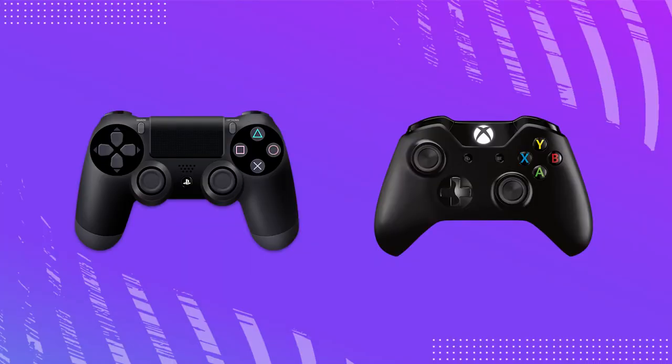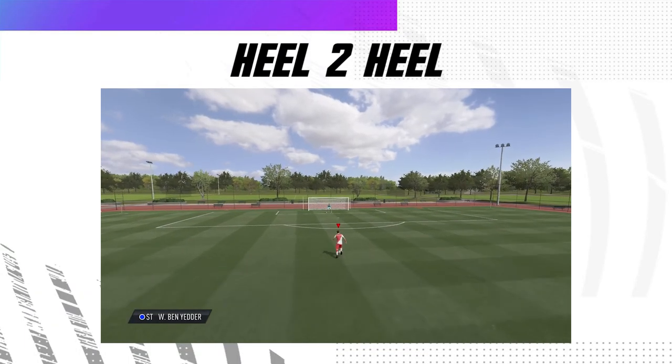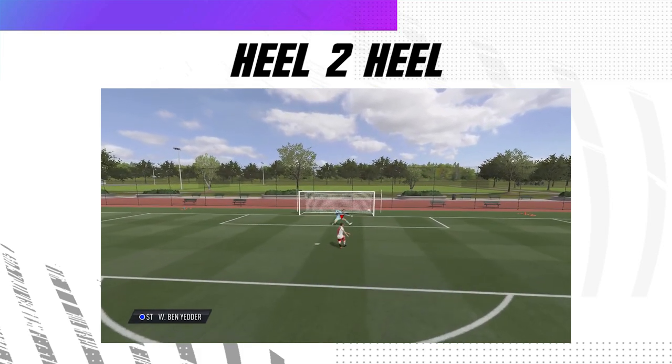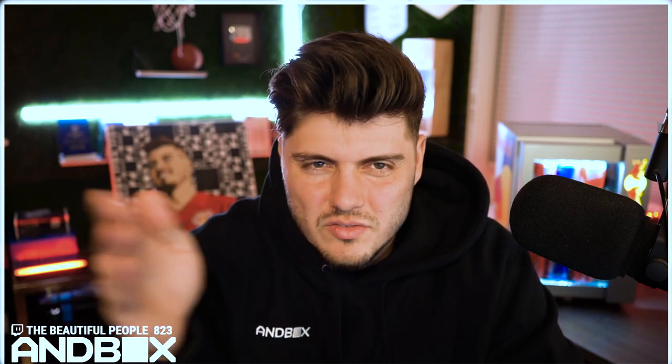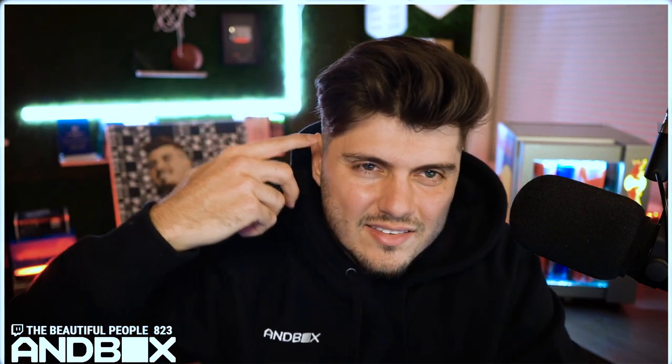Welcome to the YouTube channel. Today we're executing the heel-to-heel — relatively simple. This is not the lateral heel-to-heel; you're going forward and then backwards, up and then down on the right analog stick. Write it down, practice makes perfect. Get into skill games, get into the arena. Once you figure it out and get comfortable with your stick work, regardless of the direction your player is facing, it will make sense.